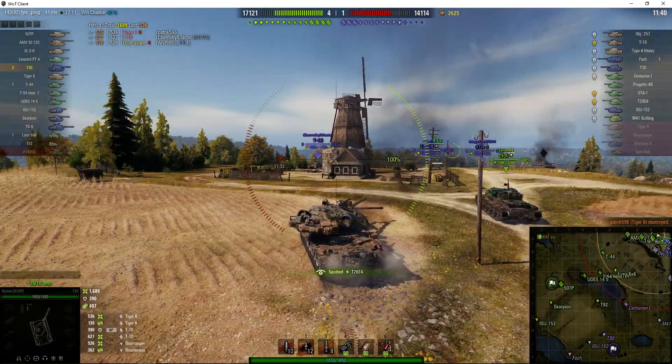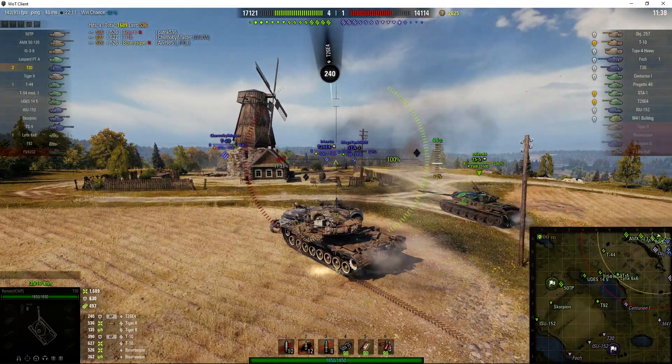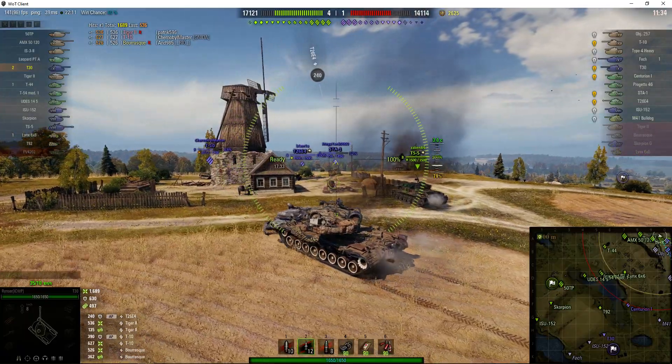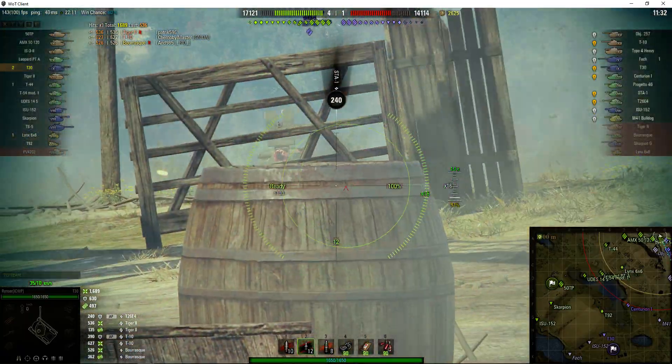Pushing a wreck gives away your position even if you're unspotted — the wreck itself will be spotted, you'll see it moving, and all you have to do is aim behind it. So you simply can't do it if there's arty.